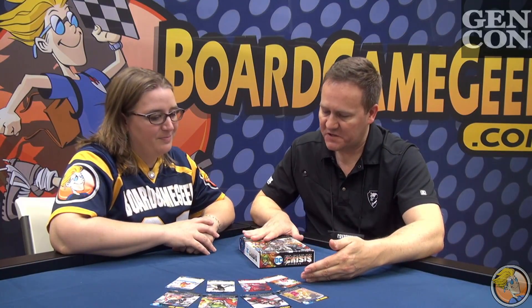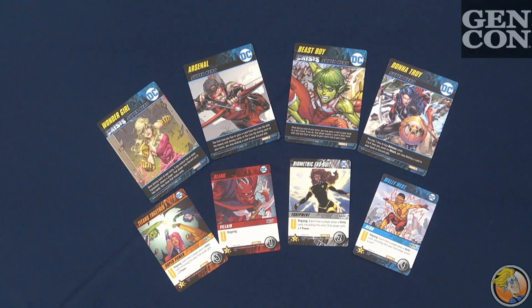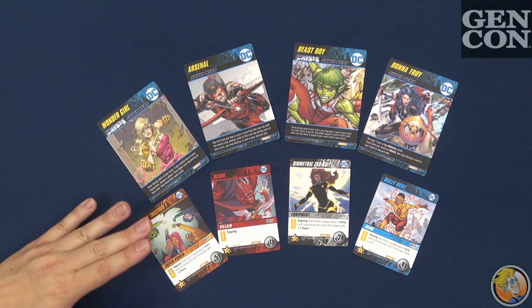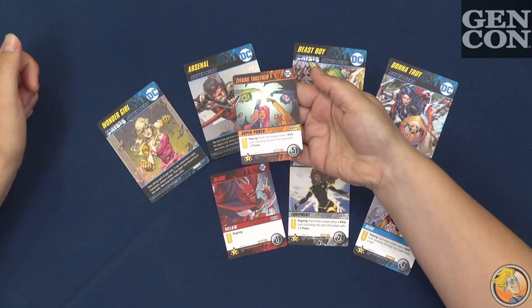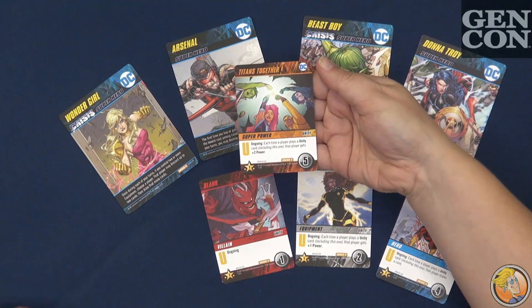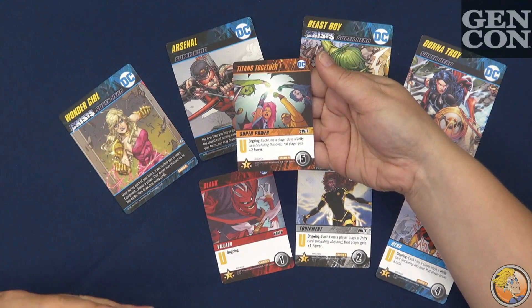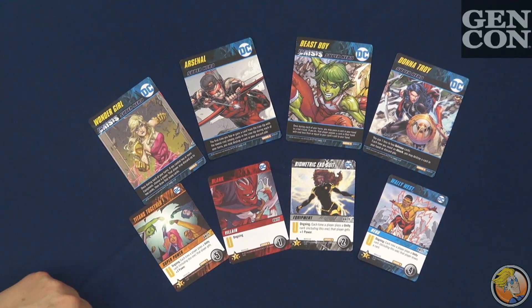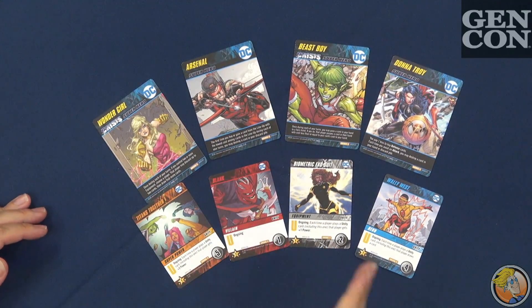One fun new thing about this particular expansion is a new mechanic called Unity. Unity is basically just testing how together the group is. If people are working together, you can put Unity cards into play on an ongoing basis. You can notice them by the giant U on the card. Every additional Unity card that gets played after that will gain the powers of each previous Unity. Part of the mechanic is that sometimes you discard Unity, so you have to judge: would it be better to allow others to profit off of your Unity, or should you discard it so you draw and profit off of theirs?